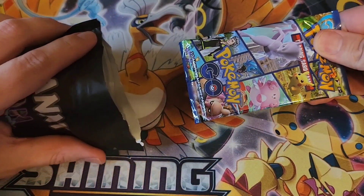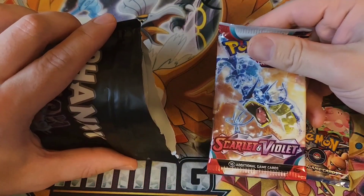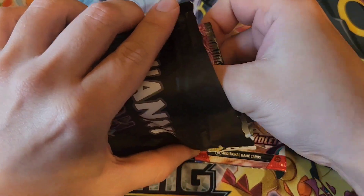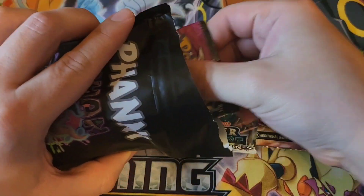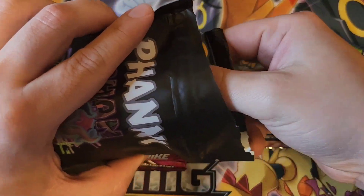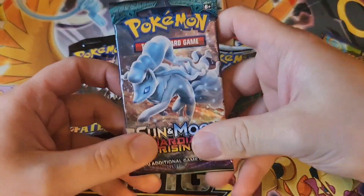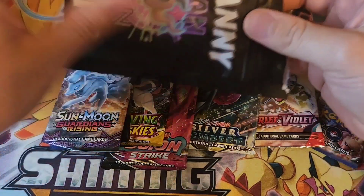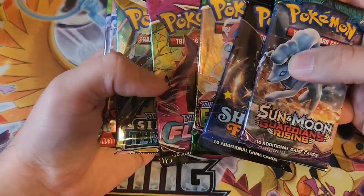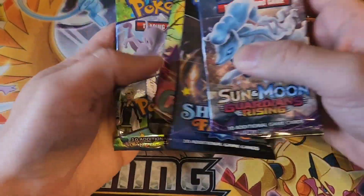The first one is a Pokemon GO pack. Let's just pull them all out and see what we get. There's a Scarlet and Violet, a Silver Tempest, and hopefully he put the bigger ones at the back. Fusion Strike — Evolving Skies is very good, so that's five. A couple more: Shining Fates and finally Guardians Rising. Pretty good assortment. I'm going to hold off on the Evolving Skies pack of course.